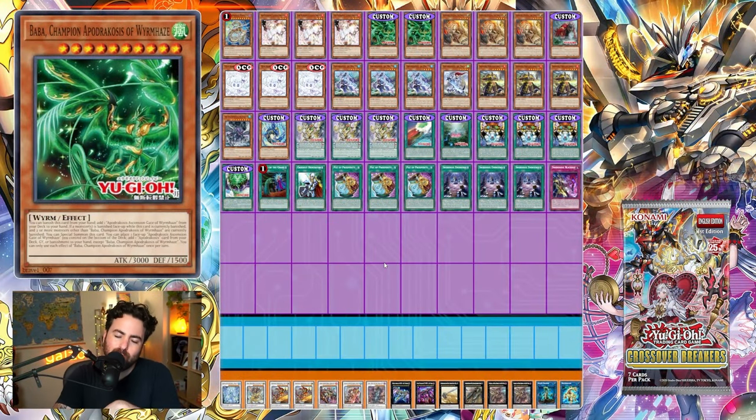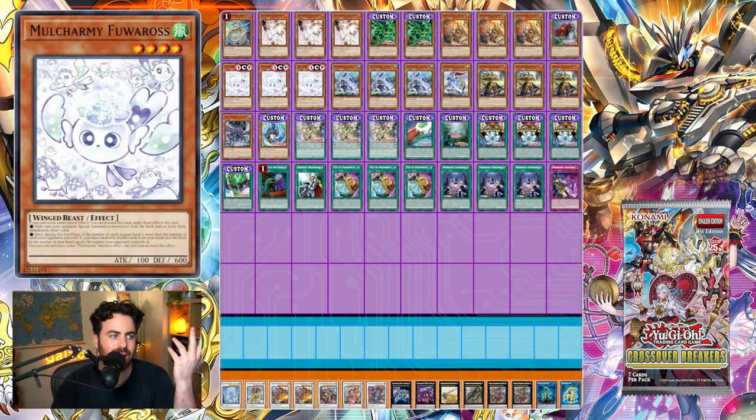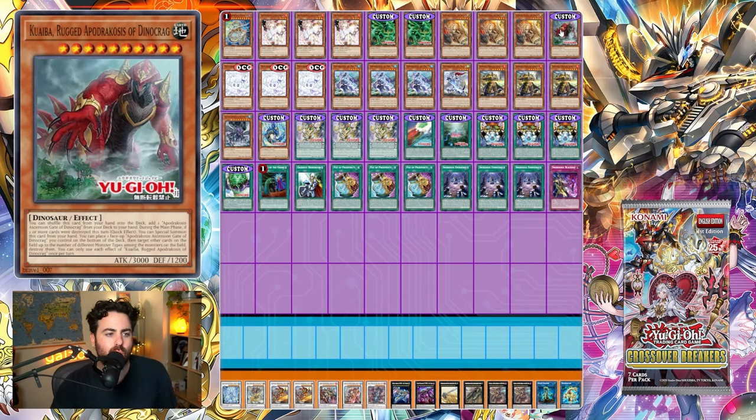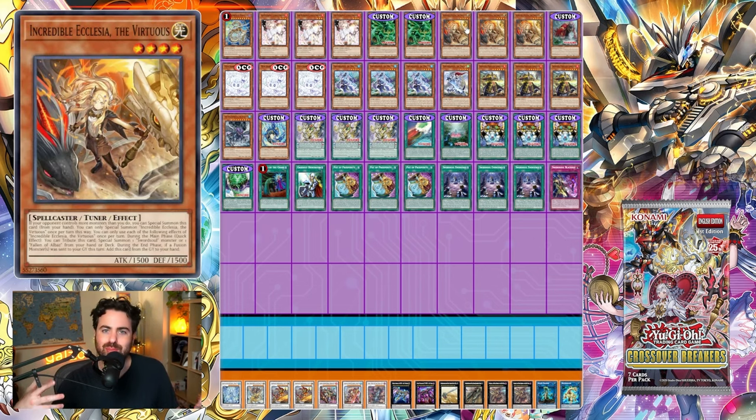Ryuge cards are really complicated and confusing, so we're going to look at the deck list — you can follow along and download the deck from the link in the description below. This is our Ryuge deck. You can see a lot of Swordsoul cards and a lot of Ryuge cards. Protos makes the deck tick; I think the deck was designed partially with Protos in mind. We're running Ash Blossoms and Mulcharmy, two Baba, one Kuwaiba, one Yuanba, and three Guangba — having Guangba in hand is a full one-card combo.